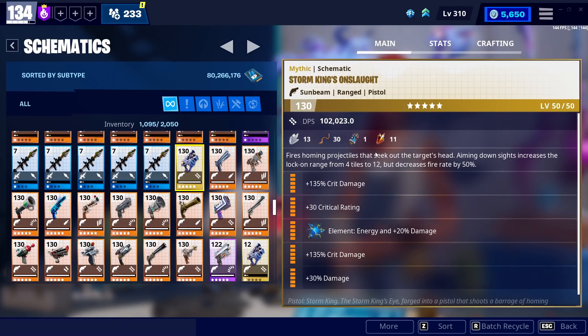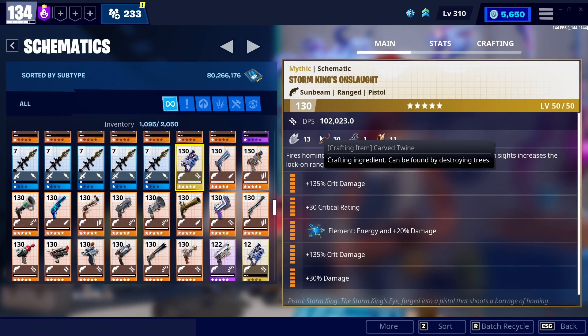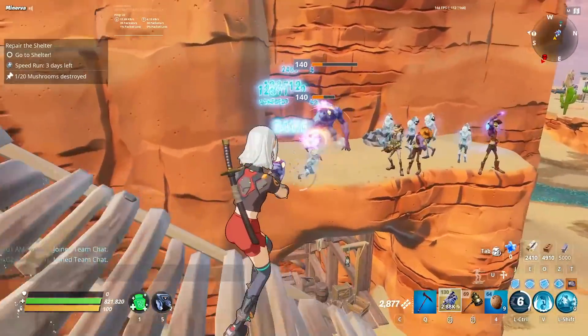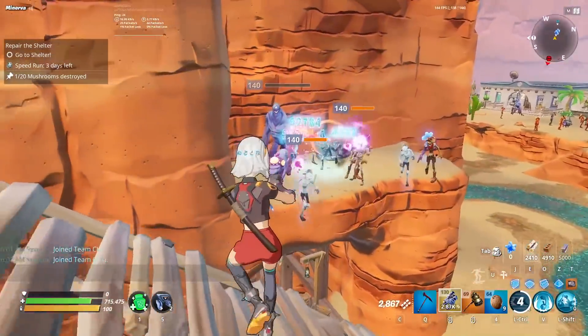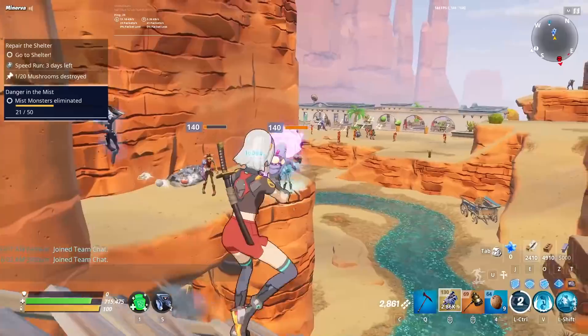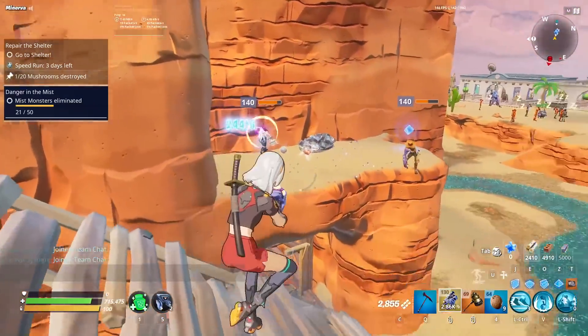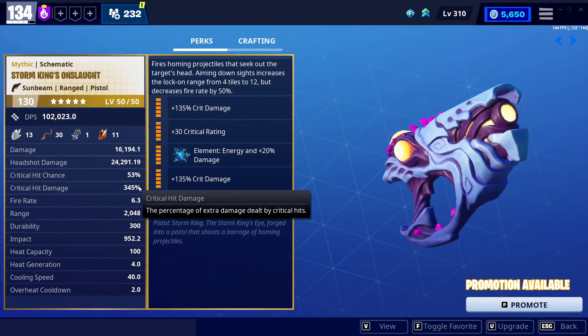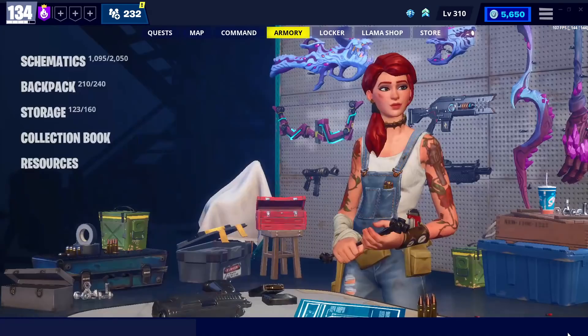The Storm King's Onslaught is our number one topic of discussion. Honestly, when it comes to mythic weapons, a lot of people rank the pistol as one of the lowest, but it really shouldn't be. It's actually really, really strong — it has one of the highest, I think the highest, base crit chance in the entire game for ranged weapons. It is a base 25%, and even without a pistol loadout you can see them critting 53% of the time at 345% damage.